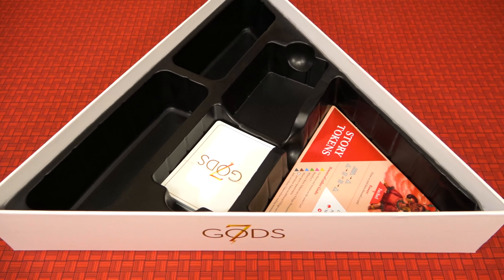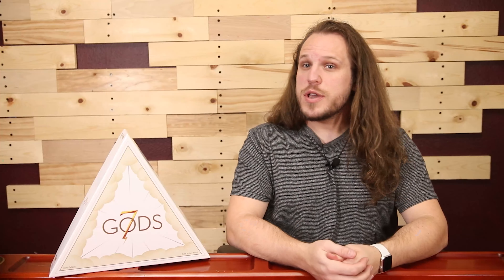Each player places one of their triumph tokens near the victory point track and all remaining cards and god boards are returned to the box. Now we're ready to begin. During your turn you'll be moving your envoy around the board and telling stories to the villages on the various islands. You will do this through your envoy cards, your god's power, and the powers of the other gods — yes, in this game you're not limited to just your own god's power.